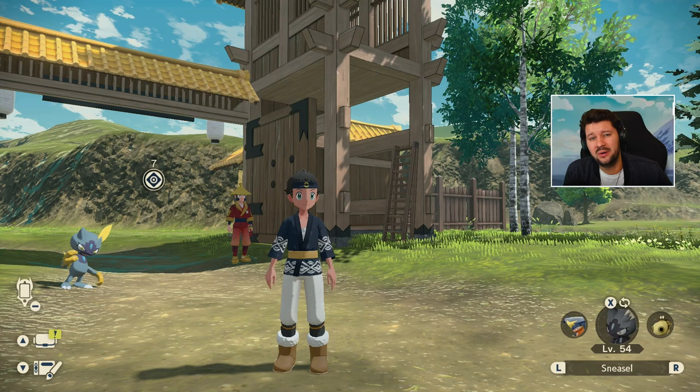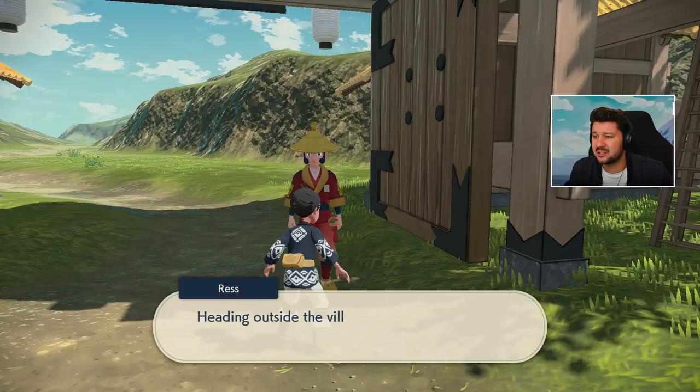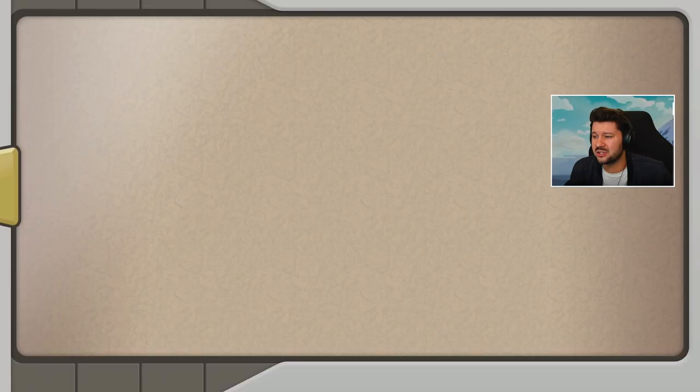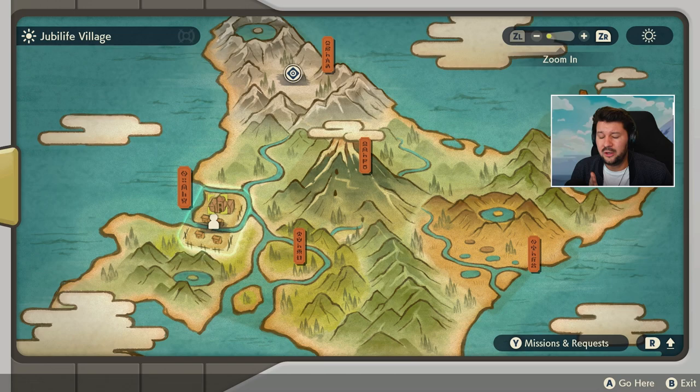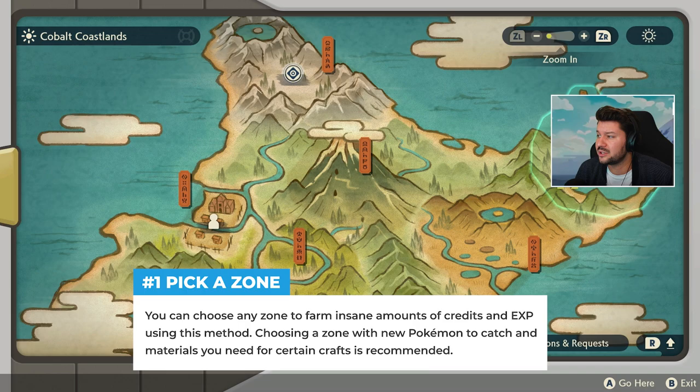So here we are in Jubilife Village. This is a method which you can do early game, and it's hands down the easiest way to get tons and tons of credits so you can constantly upgrade your bag space and get your hands on new resources to craft new Pokéballs. What you want to do right now is search for an area where you want to farm — basically this can be any area, even the Obsidian Fieldlands for early game players.